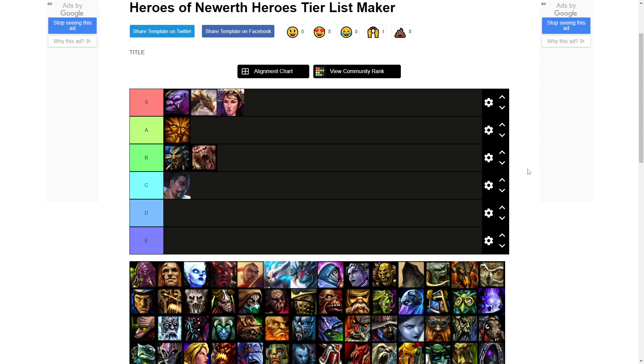Chi is more situational — he can be good sometimes, but more often than not he's kind of average. So for those reasons, I have to give Chi a C tier rank.